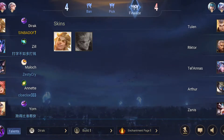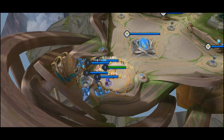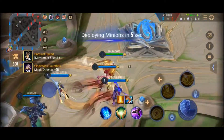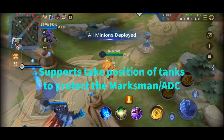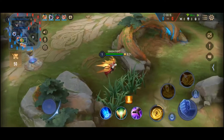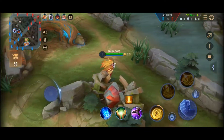Mages are high on magical ability damage and usually go mid lane. Warriors usually go solo lane by themselves — they're not too tanky but don't hit too hard either. They're in the middle, with a well-rounded amount of damage and a well-rounded amount of defense.